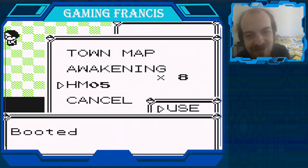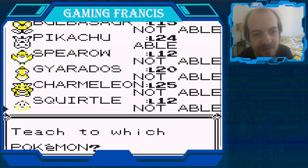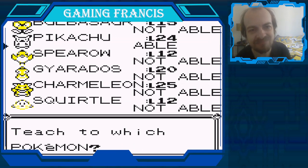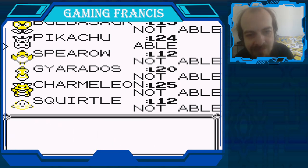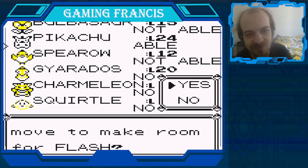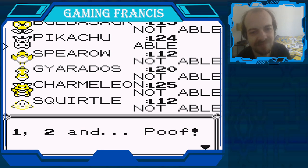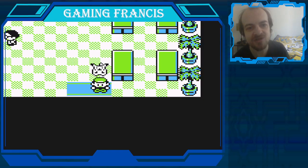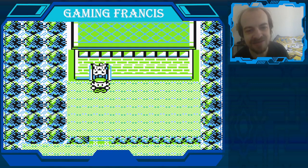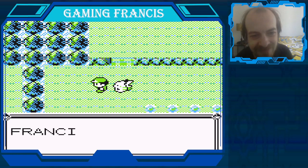I'm gonna need Flash for Rock Tunnel, like we were told. Let's use that. Only Pikachu can use it on my team right now. Alright, screw it, I'm doing it. I'll delete an older move to make room for Flash. Goodbye Double Team, I don't need you. Pikachu now knows Flash - in battle it drops opponents' accuracy, but using it in dungeons lights up the room. That's cool. Hey, we got an HP Up, let's use that. I'll give it to Squirtle. And I got a Moonstone too.